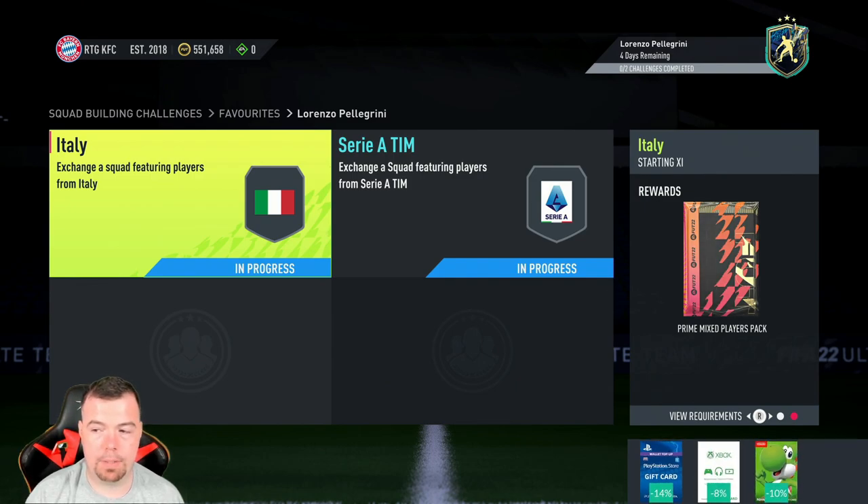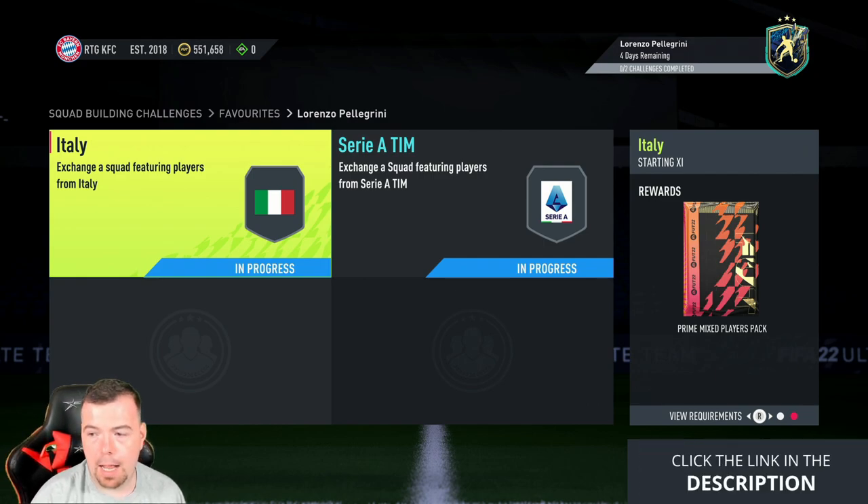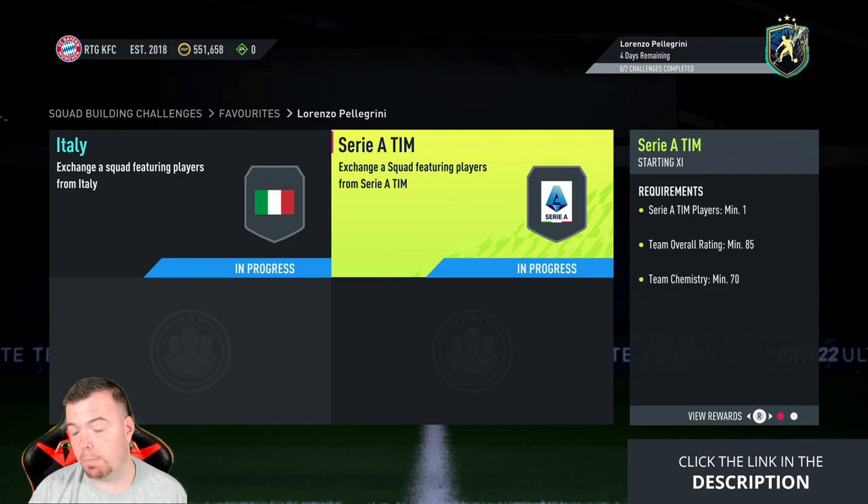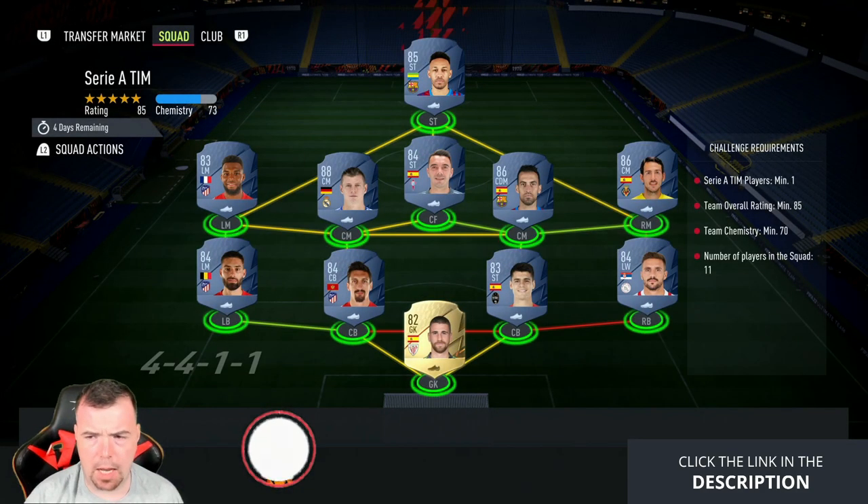You'll get it done for less than that with bids and snipes. The pack reward for the Italy SBC is a Prime Mixed Players pack — a 20K pack. I initially thought it was a Premium pack, so that's actually a little better than I was expecting.